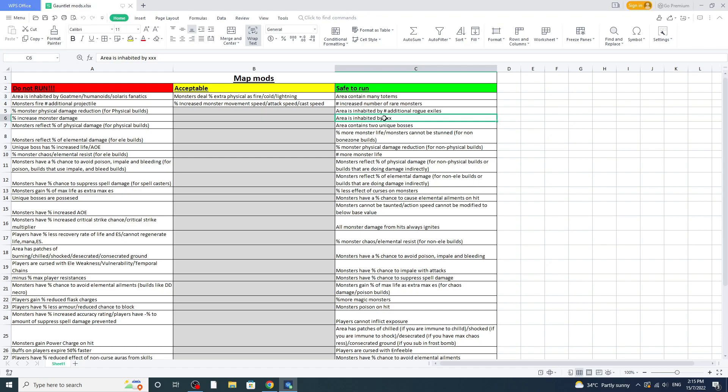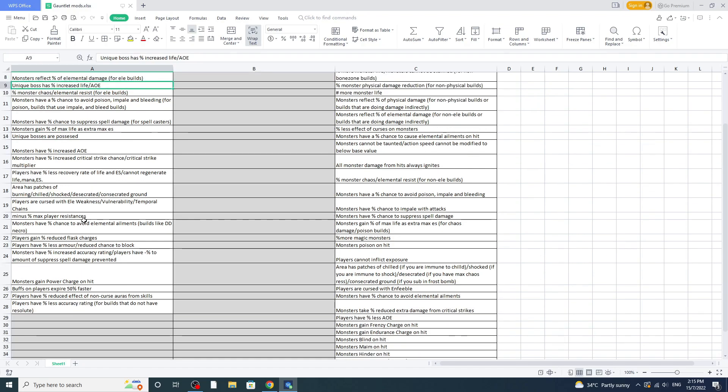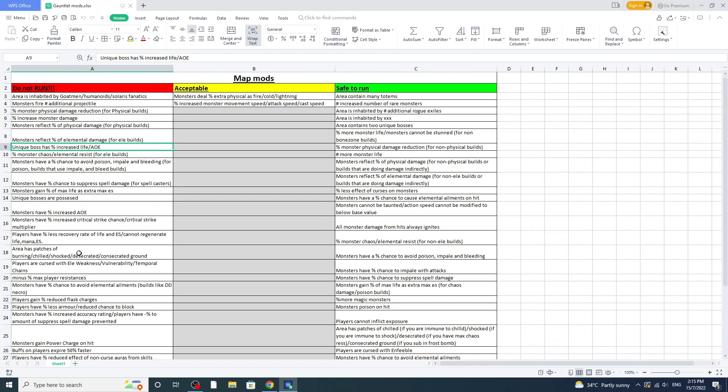For the unique boss mods — if you're not buffing the unique boss with possessed, increased life, increased damage and attack speed, then having two unique bosses is fine. Anything that pumps the unique boss, don't run that mod. But if it's just two unique bosses with no buffs, that's fine. 'More monster life, monsters cannot be stunned' — fine as well, though if you're playing Bone Shatter, good luck since the whole point of that build requires stunning.